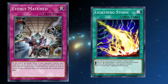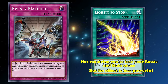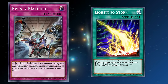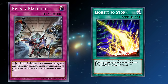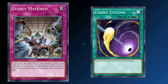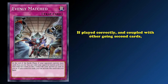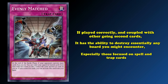Where Lightning Storm had effect diversity at the cost of ease of activation, Evenly Matched has effect impact at the cost of ease of activation. Yes, Lightning Storm is a lot easier to activate, not requiring you to lose your battle or main phase, but its effect is a fair bit less powerful, making it so this trap card sneaks ahead of its competition. I don't think I can overstate just how devastating a well-played Evenly Matched can be. While cards like Lightning Storm can turn a game around, Evenly Matched might just win you the game right then and there, especially when coupled with another form of removal. Because there's nothing better than making your opponent banish all their cards except one back row, and then hitting them with a Cosmic Cyclone to leave them with nothing. Ever since the card released back in 2017, it's seen widespread play in side decks during all formats. Played correctly and coupled with other going-second cards, it has the ability to destroy essentially any board you might encounter, especially those focused on spell and trap cards.